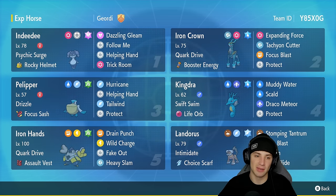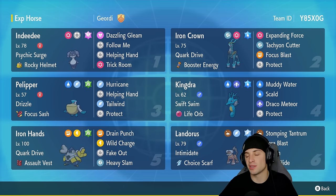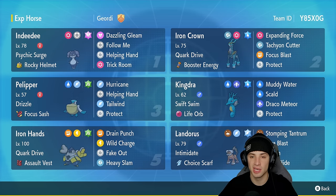The first Pokémon in today's team preview is going to be Indeedy. Indeedy is great because it's a support Pokémon that pairs well with Iron Crown — since Iron Crown has Expanding Force and is a Psychic type, Indeedy's Psychic Surge is perfect. It's got the Rocky Helmet as its item, and its moveset is Fake Out, Dazzling Gleam, Follow Me, and Helping Hand.